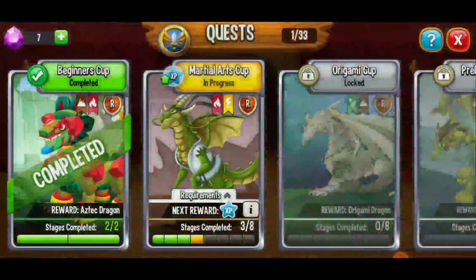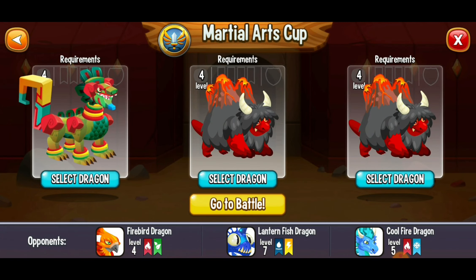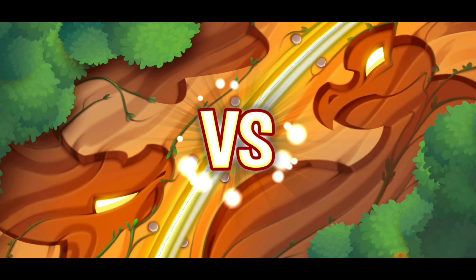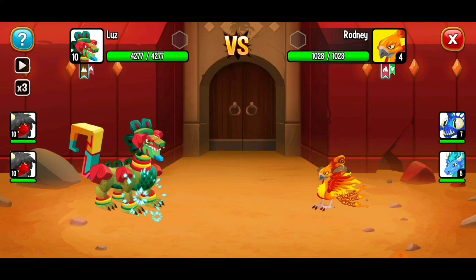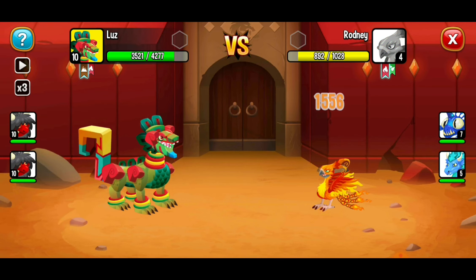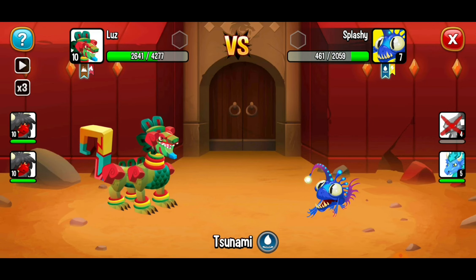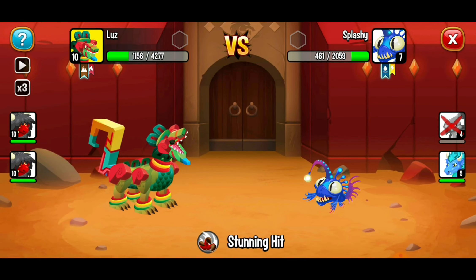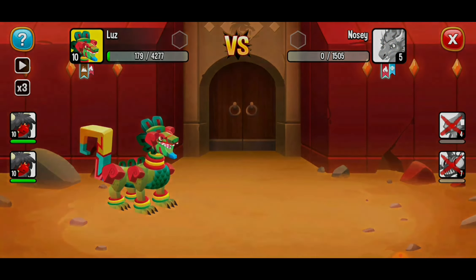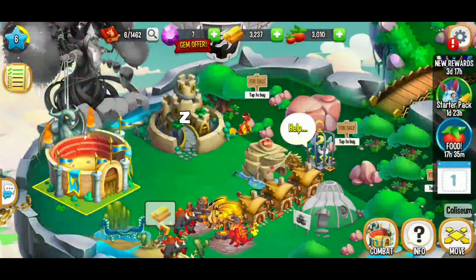Maybe we can go to combat. Let's try the next level of the martial arts cup. I'm going with our highest power move, stunning hit. We're doing great — we won again! We got a little more experience and our next battle is in 60 seconds. Lots of gold is ready to collect and we're making some progress.